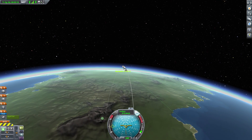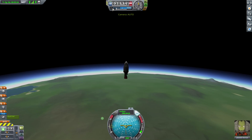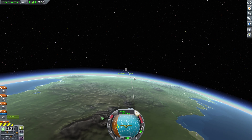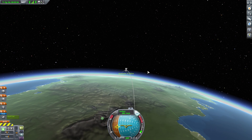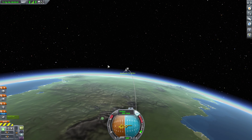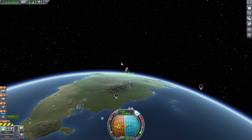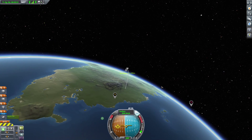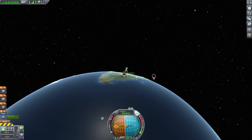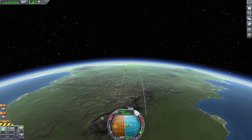Ultimately I'd want to get the apoapsis up to 70 kilometers, which would technically be in space. The velocity vector — prograde — I see it in vectors. It was sort of at right angles to the planet. My thinking is: hit 70,000 meters, then go at right angles to the orbit, and just make it wider — make it bigger. I don't know what the terminology is.